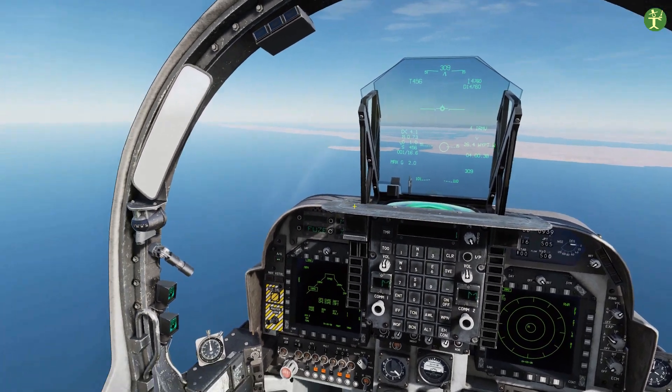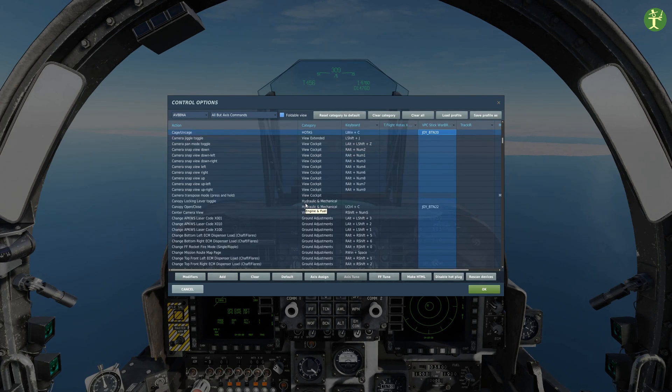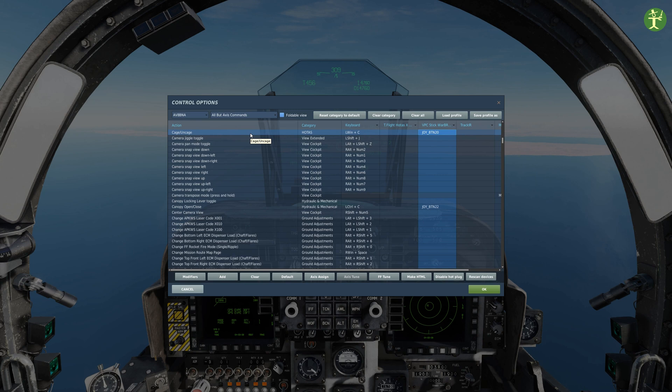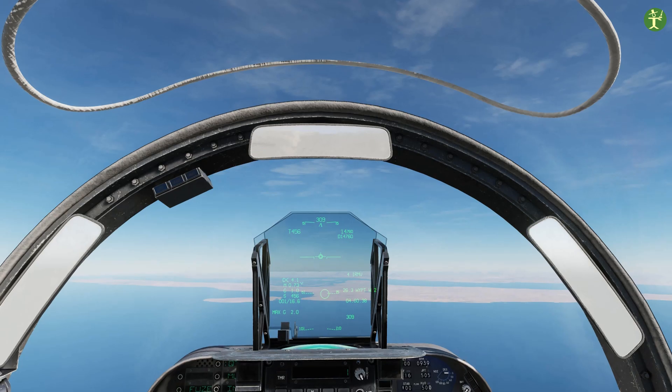Let's talk about the keys we need. We're going to need to uncage the Maverick — this makes the seeker head move around. We're also going to need to sensor select forwards, which makes the Maverick the active seeker mode. We unlock it and then get ready to move it around. The next key is our TDC forwards, backwards, left and right — that moves the seeker head around. We're going to let the computer do all the locking itself.